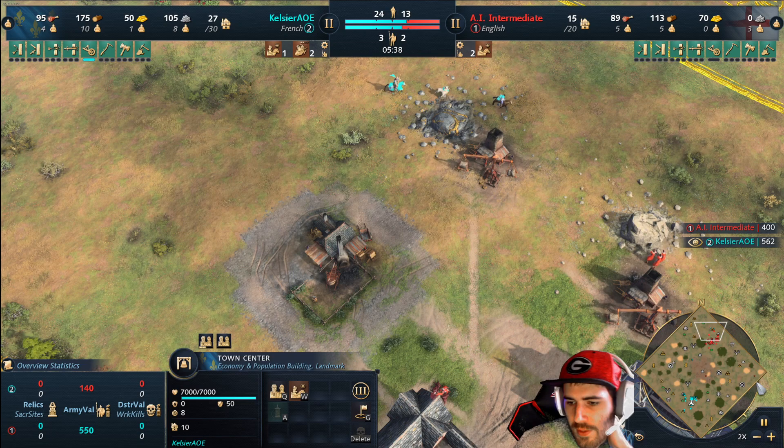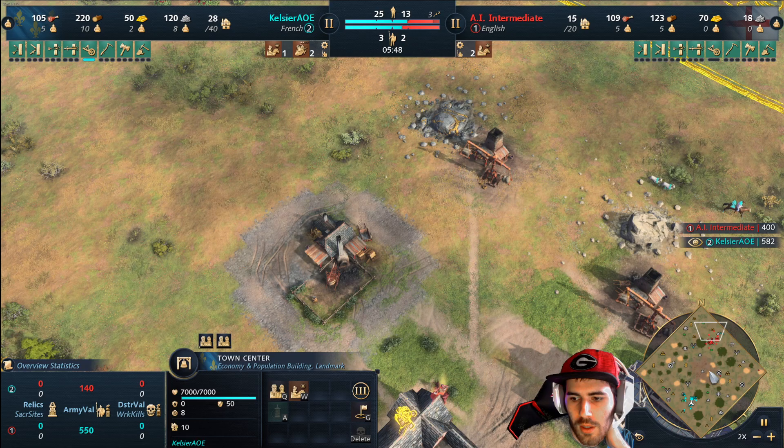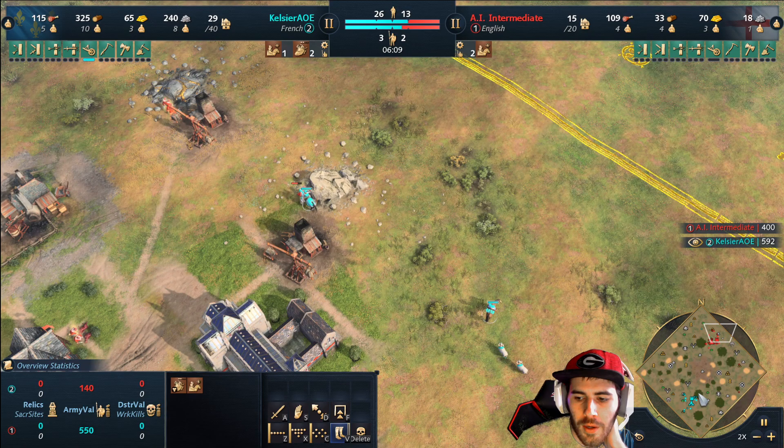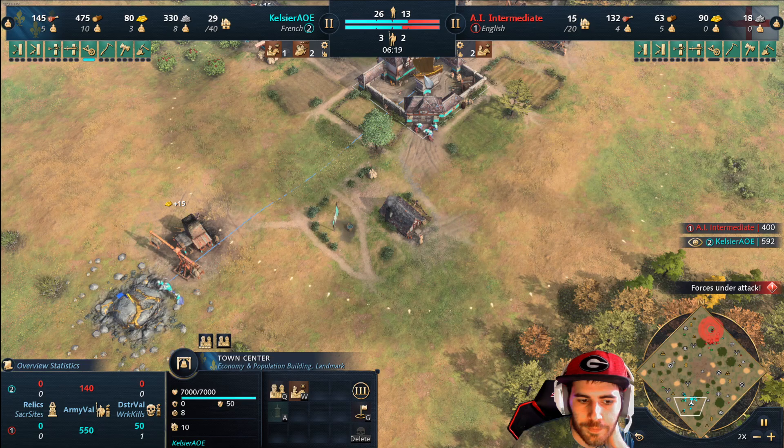Right now you want to be focused on microing your early knights and dealing damage while keeping your knights alive. This is against an AI so we're not going to get too much useful raiding, but I do have a guide from last season where I talk more about how to get value out of your early knights - go check that out if you'd like.